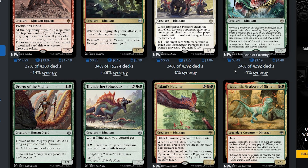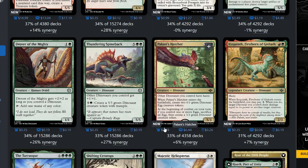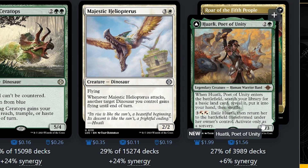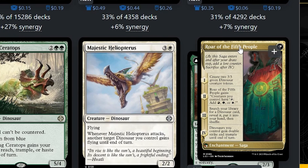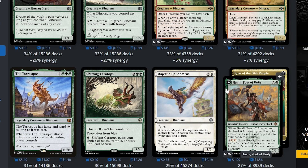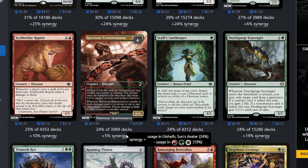I think a budget dinosaur deck is even better now than it was before — there's so much more support. You can even go the egg route too; there are some pretty good egg cards. There are also cards that when a creature enters the battlefield you can search for a dinosaur, or tap for stuff, or flip to create two dinosaur tokens. Even for three mana you're going to get a land to your hand, which isn't the best but has value. I really want Ravenous Tyrannosaurus but it's 28 bucks, so I'll pass for now.